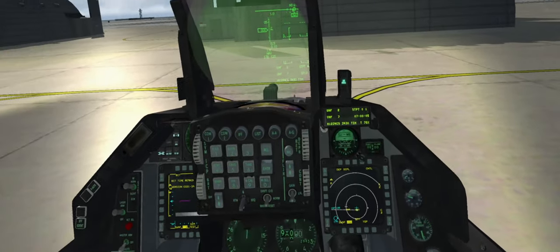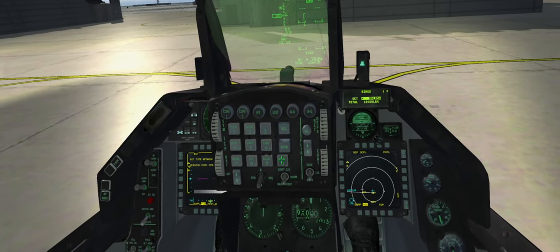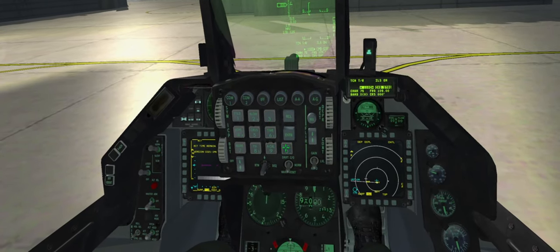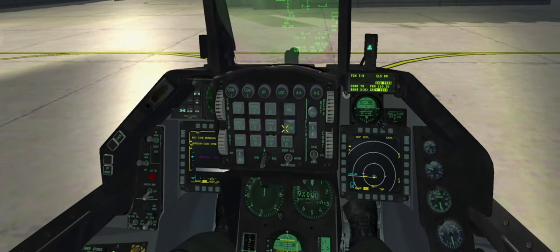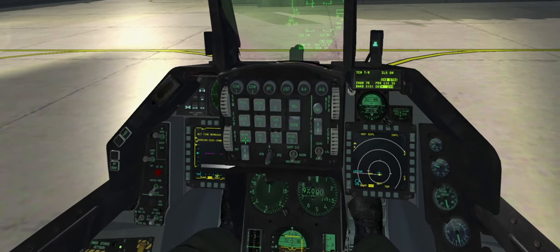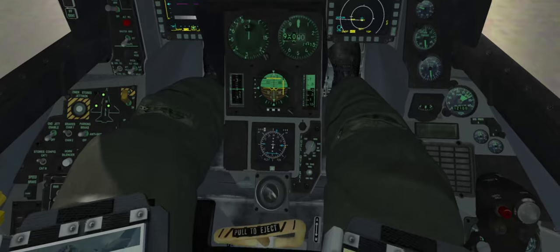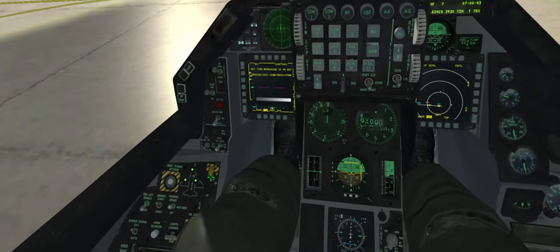Stores config - all that's good. Reset bingo to 5,000. We're on 1.8, so we'll set up our ILS: 1-1-0-3-0, ILS frequency, enter. Then 1-7-9 degrees for the course - there. Ready to taxi signal.